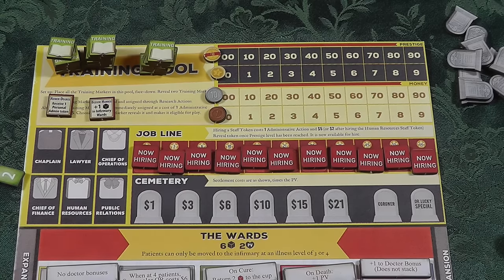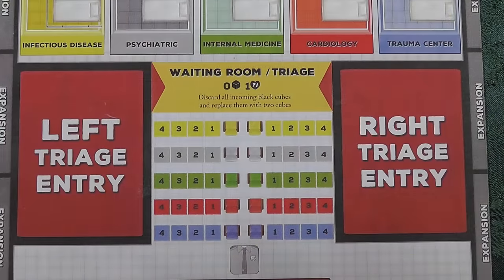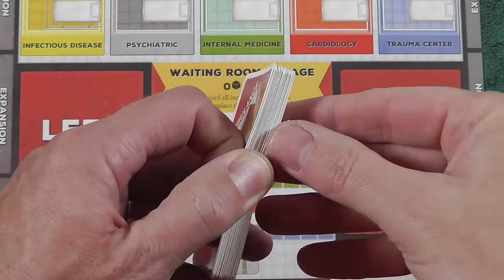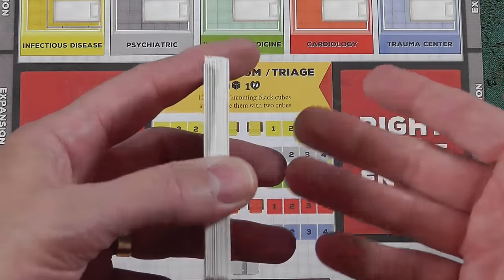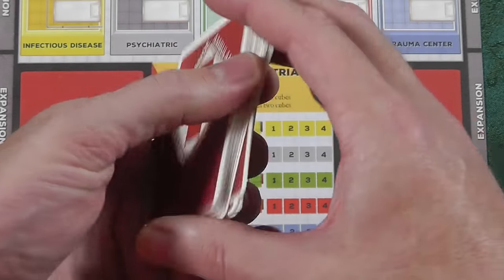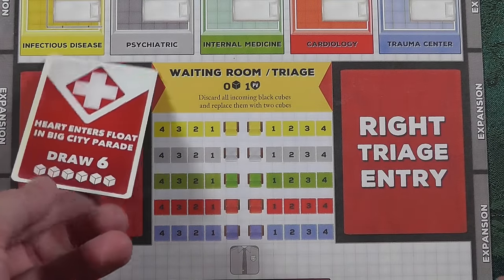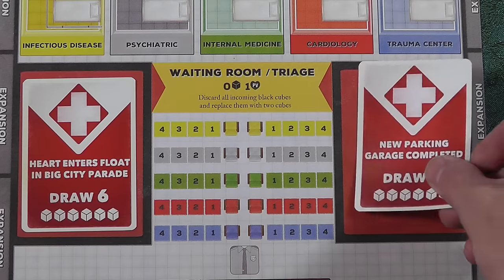There are ways to train your doctors and improve them or your administrators. Let's get into just how a turn runs. On your first turn, you have this deck of cards. The game will be over and you will win when this deck is exhausted — as long as you haven't lost by having too many patients die or going broke.